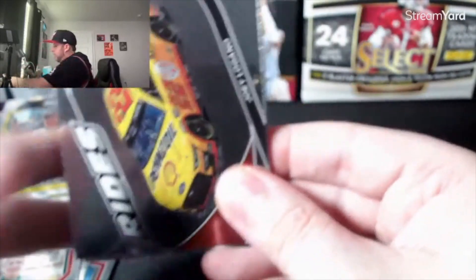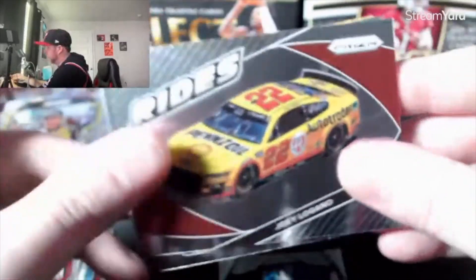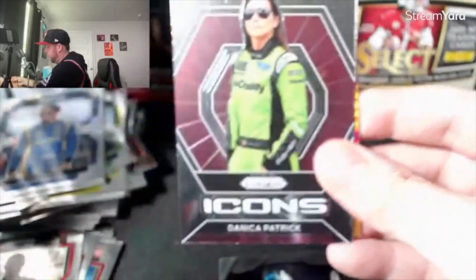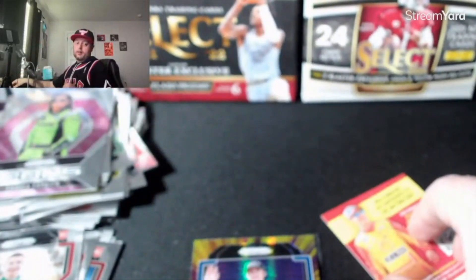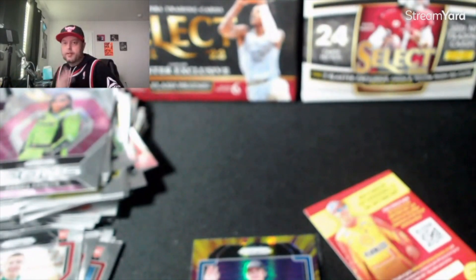We're at the finish line folks — checkered flags incoming! To add to the PC: Joey Logano! Zane Smith. Kyle Larson Icons. Danica Patrick. Sam Mayer. And that's it folks, we crossed the finish line — it was definitely an impressive couple of blasters. Appreciate it — like, share, comment, subscribe. Goodnight, good luck, I'll see you in the breaks.